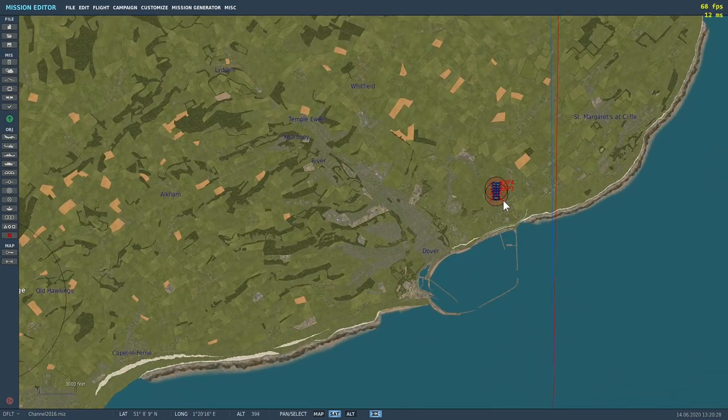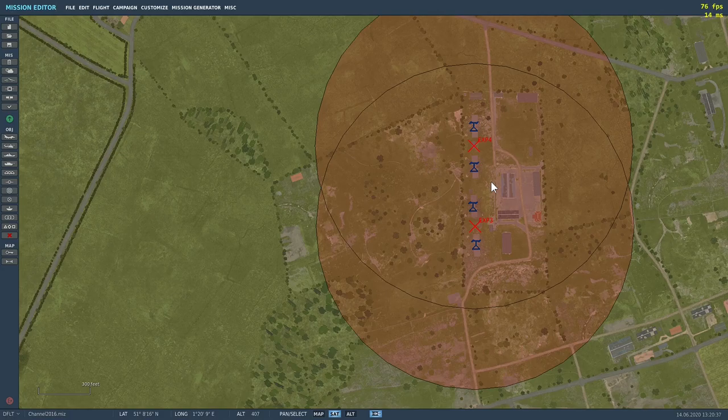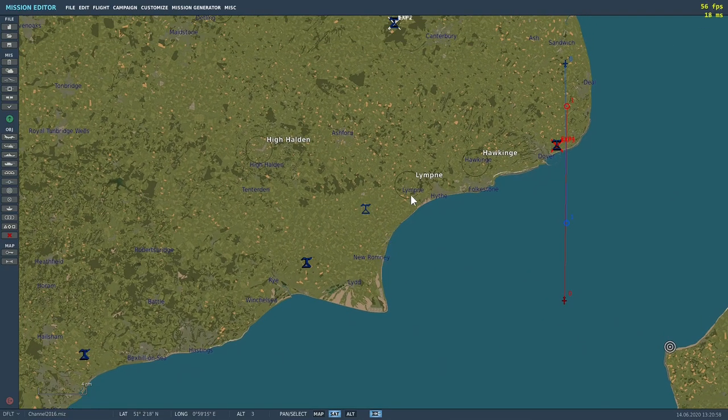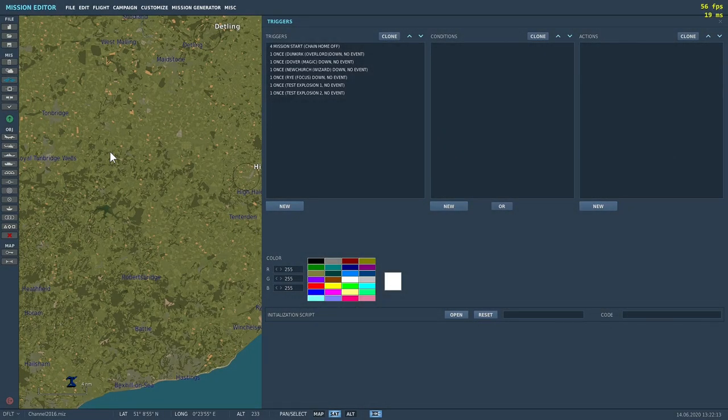After 10 seconds there'll be two explosions at the Dunkirk site which will destroy it. Then Dover site will become active, and I've also set up a couple of explosions there so that when Dover is destroyed, New Church will take over. I've only blown up the first two radar stations, not the remainder. It goes in a rotation — that's how I've set it up.